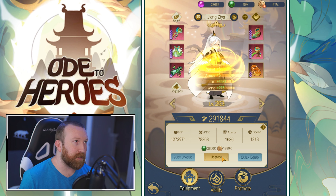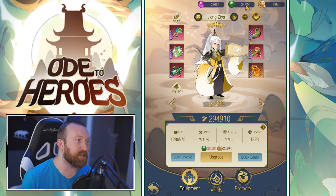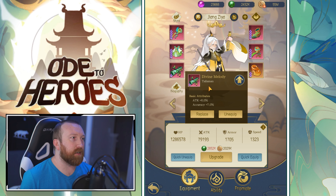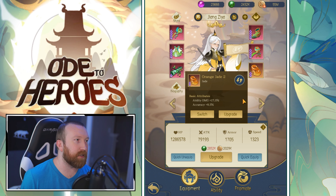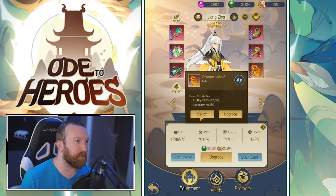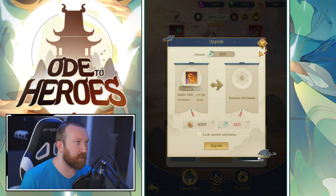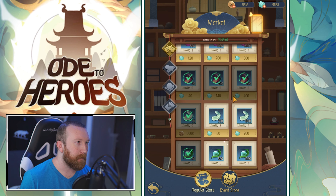Now it's time to upgrade — how high can we get him? Probably not very. I think spirit is going to be the huge limiting factor here. Oh my goodness, it takes so much spirit. We did get another Divine Melody so we got attack and accuracy — I figured that'll be good on him. We don't have the best artifact, and you can't upgrade it either. So many limited situations here.